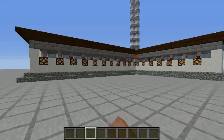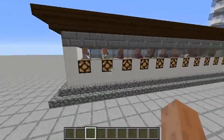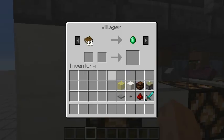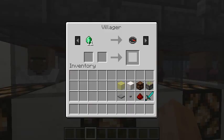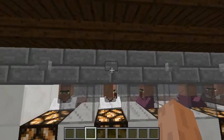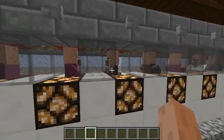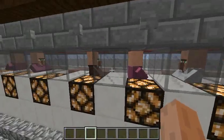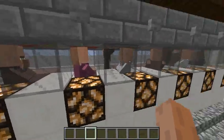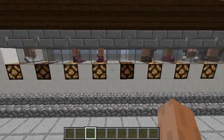So let's start. This is a villager market, as the video title says. What you can do here is go to the villagers and try to trade with them, and if you don't like what they are trying to offer you, just click this button and they will disappear. And you can try it with other guys.